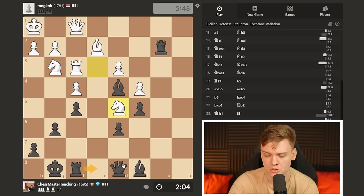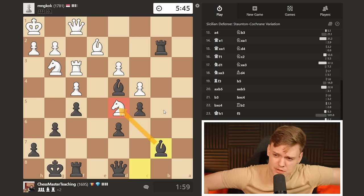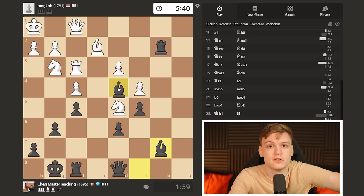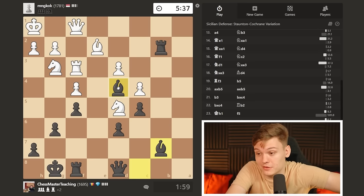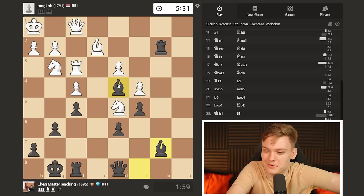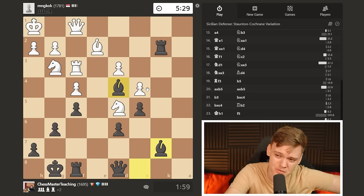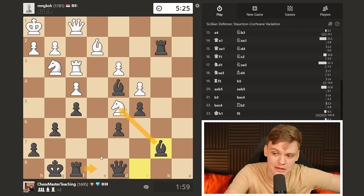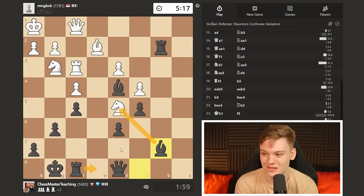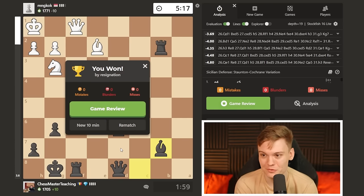Bishop to b7. I could do rook e8 - any move should be good. I just feel like there is something stuck in my throat - almost like this knight was stuck in my opponent's throat during the whole game. I know that's a bishop technically, but for the most part it was a knight if you remember. I want to do rook e8. He is generally not having any active prospects - it is just a very sad position for my opponent to be in. And therefore he resigns.